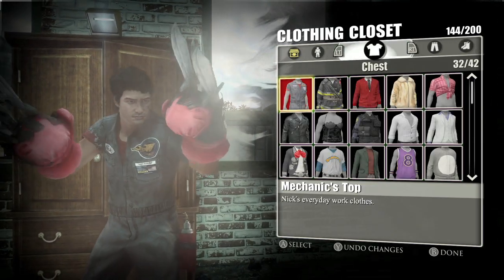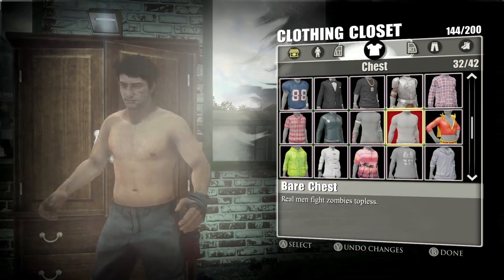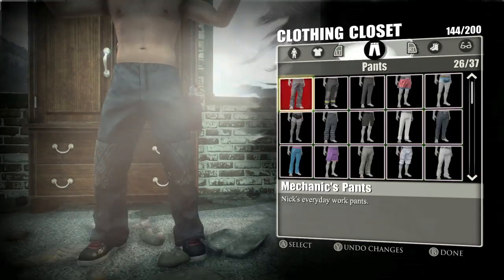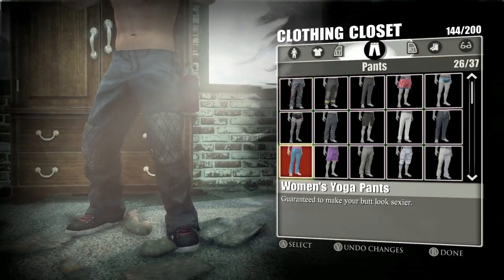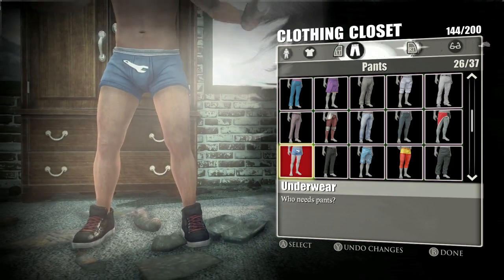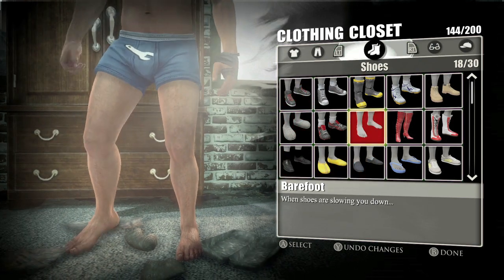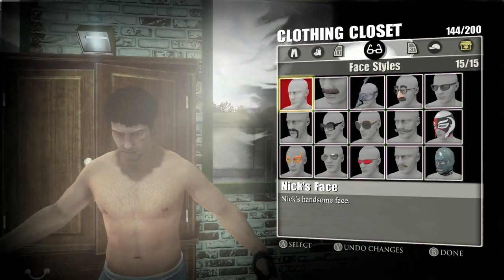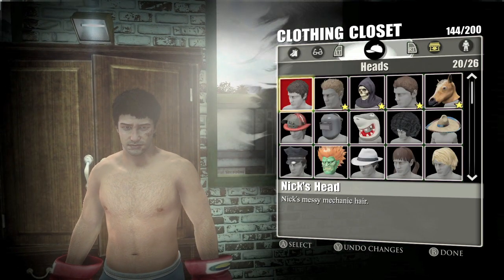The game starts you off with 8. Basically your default costume includes the mechanic shirt, pants, shoes, the bare chest, the underwear, the bare feet, as well as your default face and default hair. If you are playing the Day 1 edition or downloaded the Day 1 DLC, you should also have the Chuck Green and Frank West costumes, which give you their sets of clothes that count towards the achievement as well.